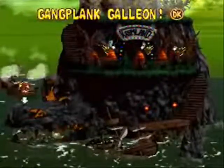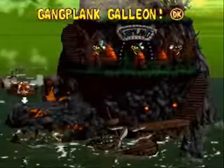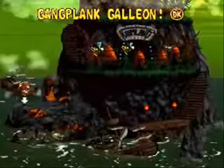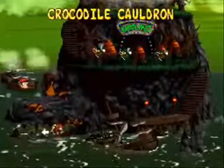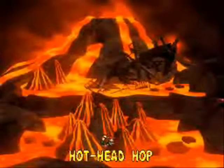That's the first world done, Gangplank Galleon — it went pretty well. As you can see at the top, the exclamation mark and DK coin means we've found everything in the world, which is very awesome. Here's the second world of the game, Crocodile Cauldron. As you might expect, this is a lava level. I'm going to get to it in a second — just going to get a drink, be right back.